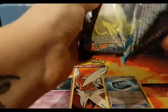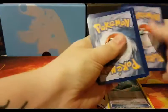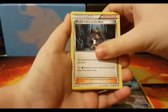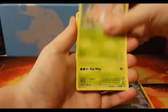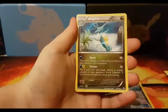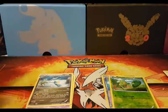Let's hope we can at least get one good pull in these four packs. So: Cascoon, Whiscash, Archie's Ace in the Hole, Treecko, Shroomish, Tangela, Bidoof, Clamperl, Reverse Treecko and a Regular Rare Kingdra. So halfway there.